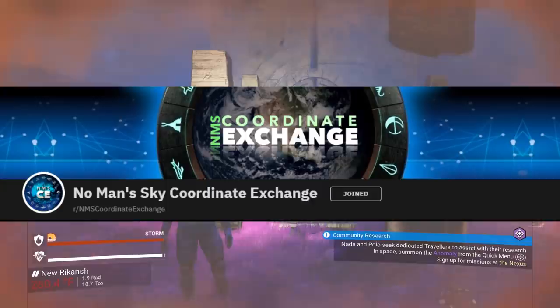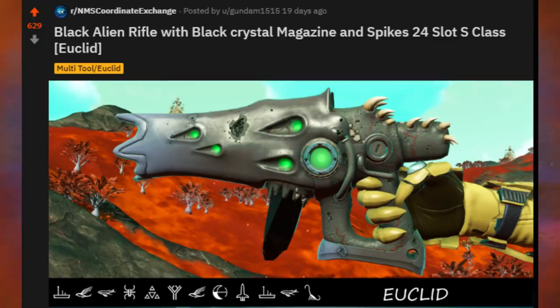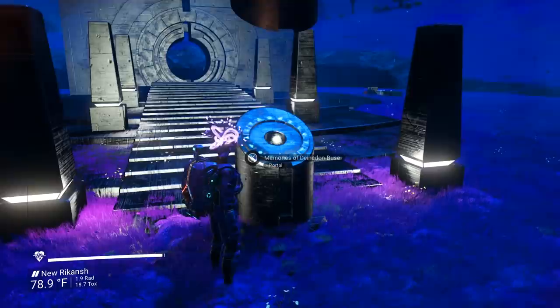I specifically go over and search the No Man's Sky Coordinates Exchange — the NMS Coordinates Exchange. I found this multi-tool post by Gundam1515. All credit goes to Gundam1515; he's the one who found it. I'm just going to show you guys how to get it. Let's jump into it right now and put in these coordinates for you.